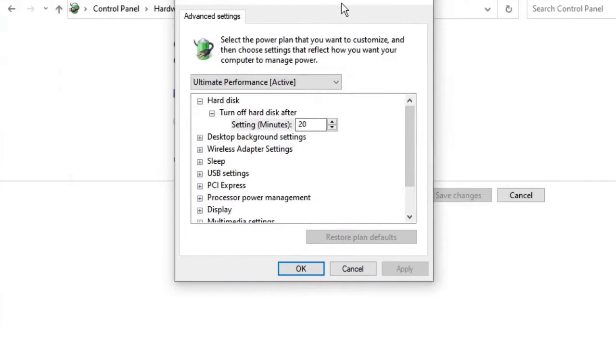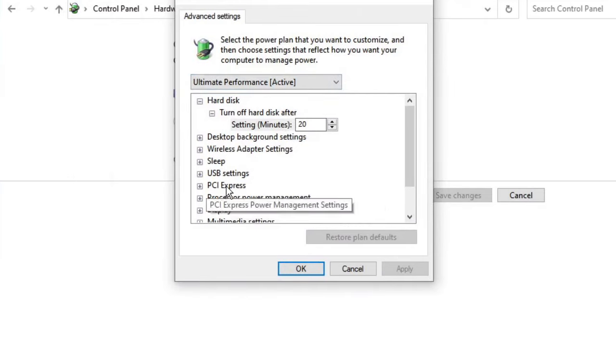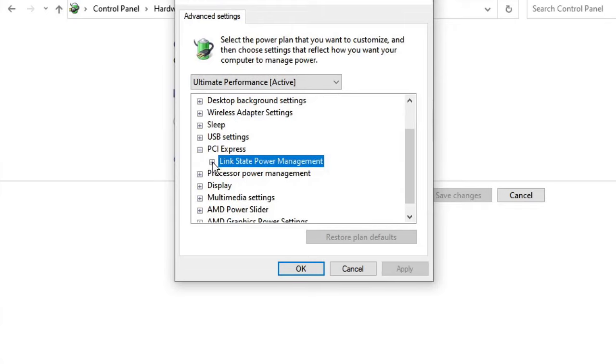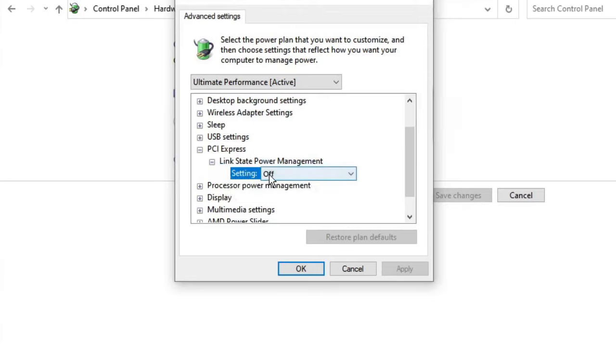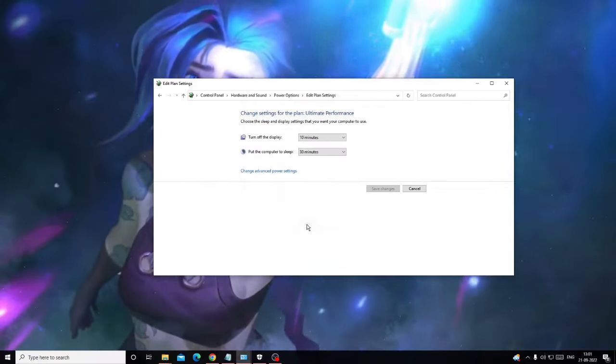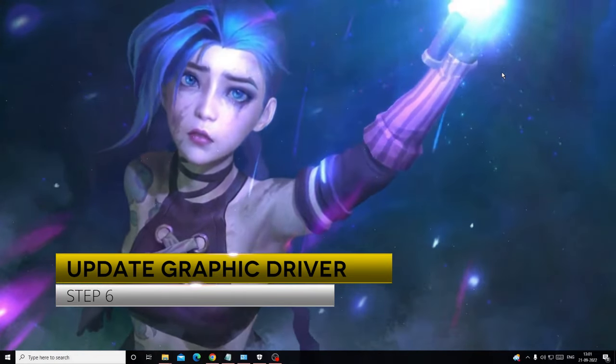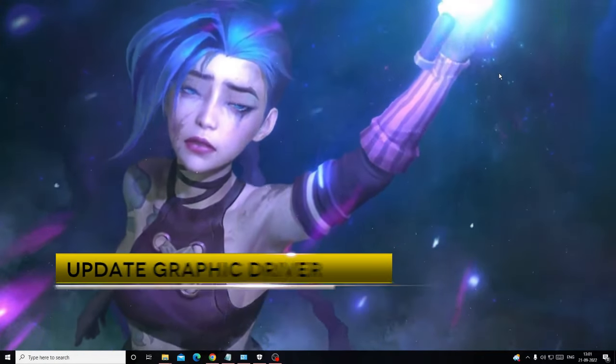In the Power Options dialog, look for PCI Express and click the plus icon to expand it. Then click the plus icon on Link State Power Management and make sure it is set to Off — it may currently be set to Moderate Power Savings or Maximum Power Savings. Set it to Off, then click Apply and OK.